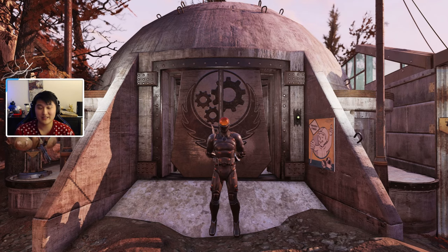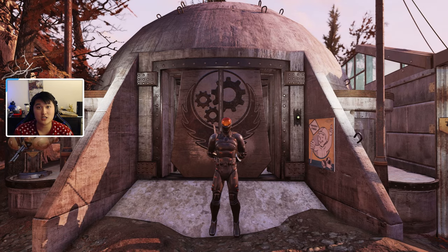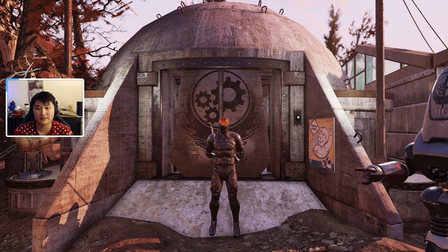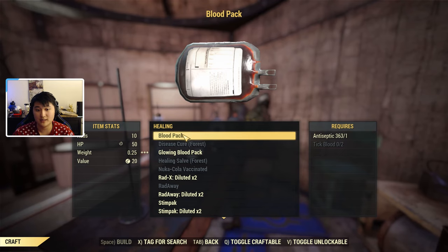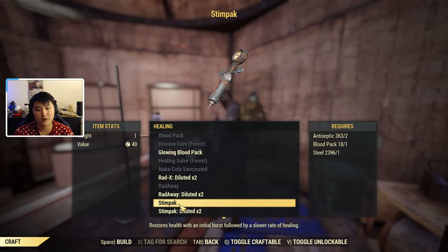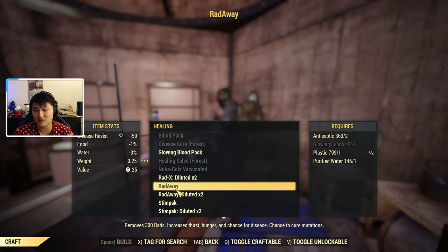The main source is going to be ticks. We're going to head over to an unmarked shed in the Mire that has a very large tick spawn rate — it can reliably spawn around eight ticks. Antiseptic is needed to craft various medical supplies such as a blood pack, and you also need tick blood for a blood pack, so it kind of doubles up. You also need blood packs in order to craft stimpacks, along with antiseptic. So the best way, in my opinion, is just to farm ticks, because you can get all the material you need to craft all of these things just from ticks.